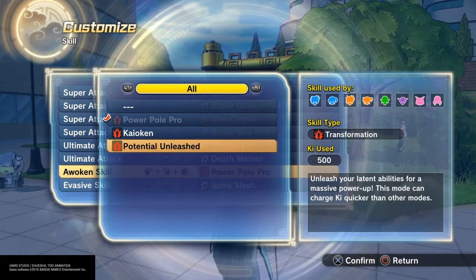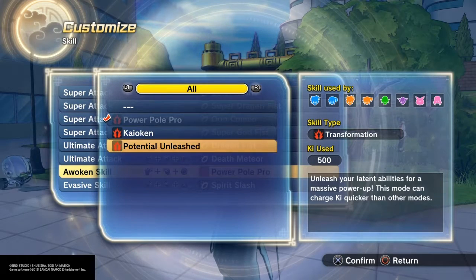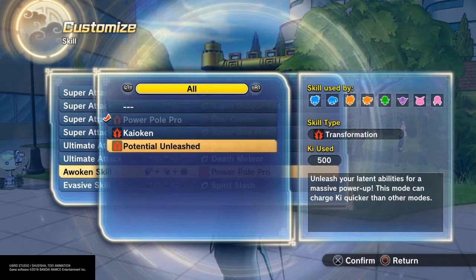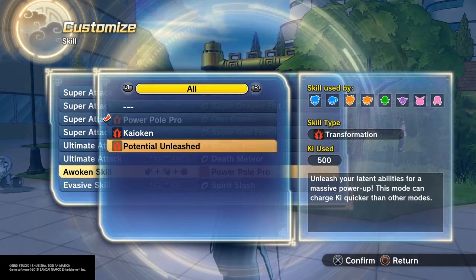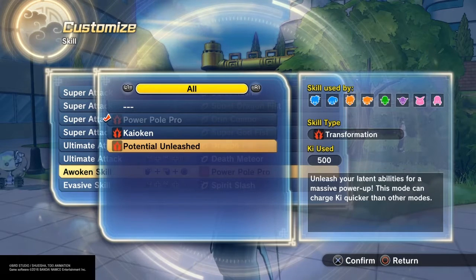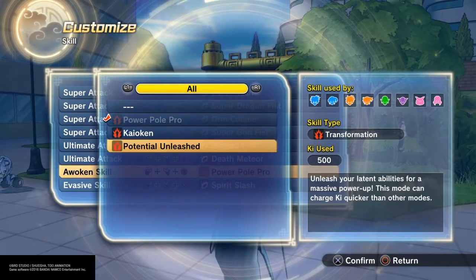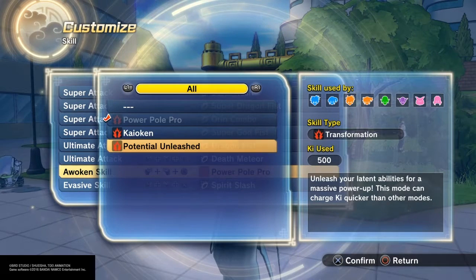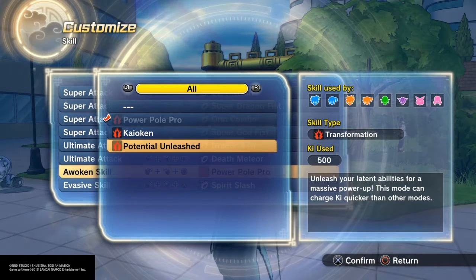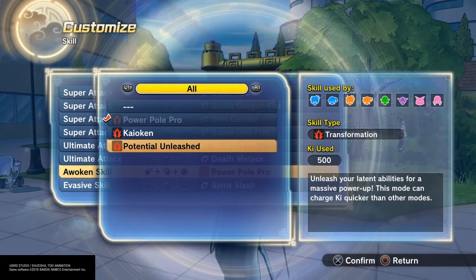For now I'll be trying Potential Unleashed. I'll probably make a video on which is the better transformation for some classes. I'd probably agree that Super Saiyan is the best transformation for Saiyans, of course, because it's pretty much the same thing as Potential Unleashed — it gives you a stat boost. But I'd have to go in-depth, go into training mode, and look at the stats for Potential Unleashed, Melee, Super Saiyan Melee, Super Vegeta Melee, and so on.